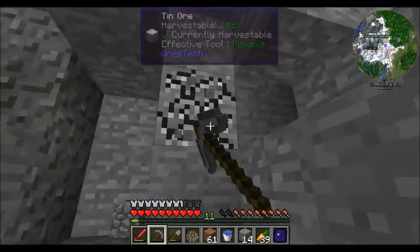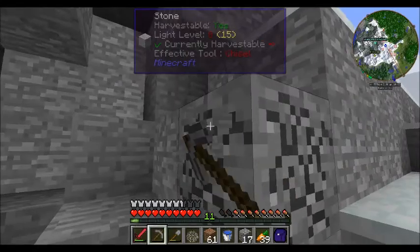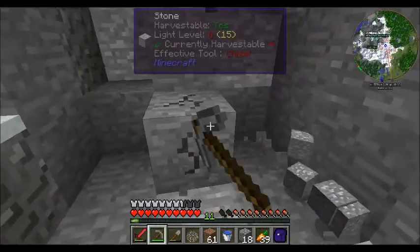Cassiterite smelts directly into two tin ingots — well, that's neat and super handy. So I might have been passing whole deposits of tin and not even realized it. I was just jumping around up here and I noticed, oh, that's not smooth stone, is it? If you're using a texture pack other than default, you might not have that issue.